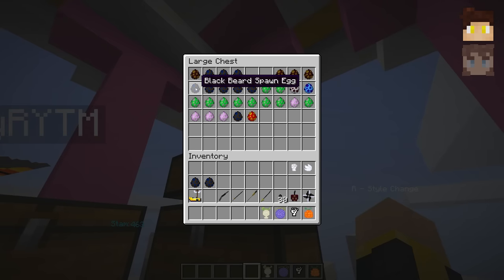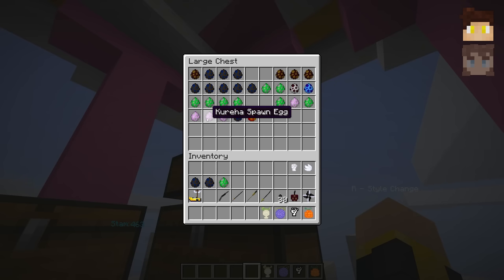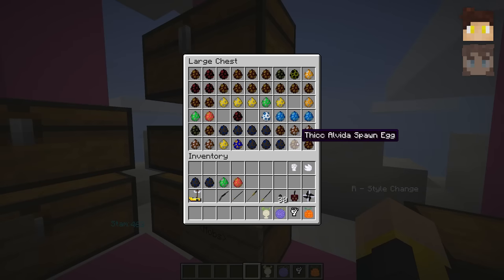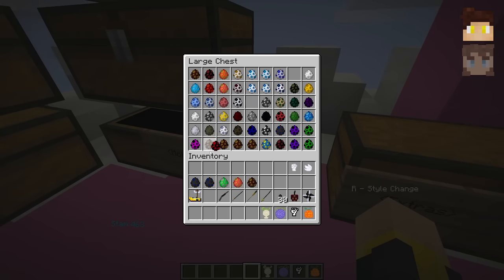Now let's look at the weapons. Everyone that has actually seen One Piece knows the weapons I'm grabbing. We're grabbing this weapon, and also that weapon. And this weapon, 100%. We need a gun as well, so we'll grab a flintlock pistol. Why not? And let's also grab some character spawn eggs — we'll go with Nico Robin, which is even better.